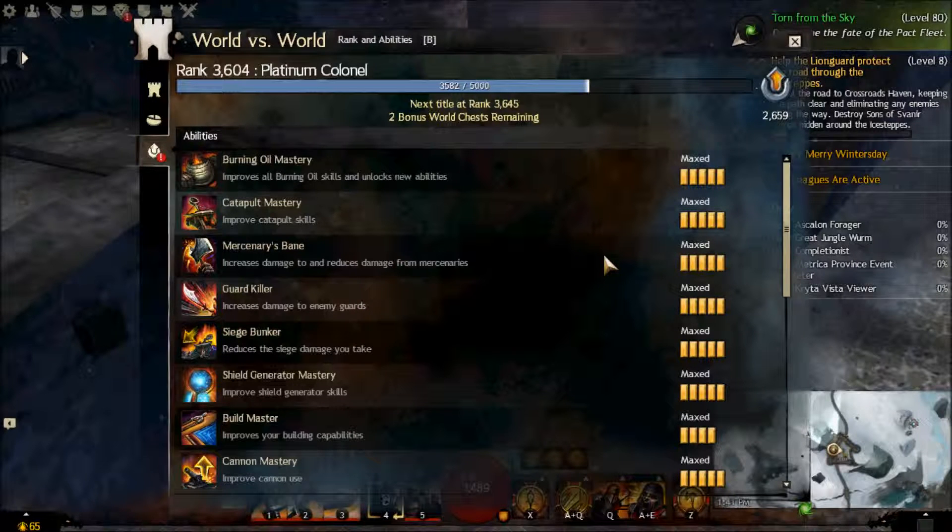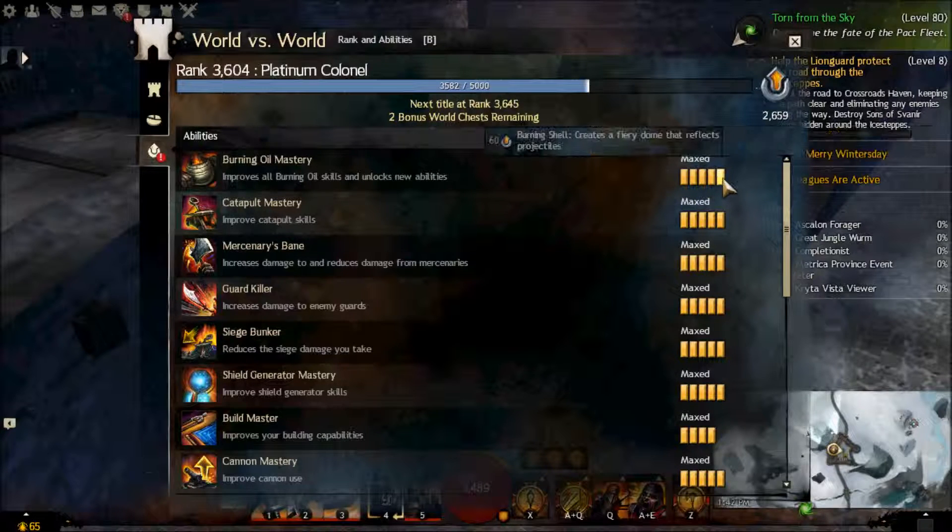Alright guys, it's Radian and for today's video I'm gonna go over the different masteries for World vs World — basically how useful they are, what they do, and the order to get them based on your playstyle and your World vs World tier. In the description I'll have a few lists and you'll choose one based on those things. I'll tell you how to pick which list too. So I'm just gonna go over each of these masteries in the video.